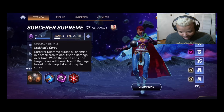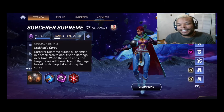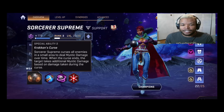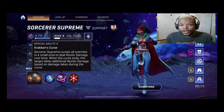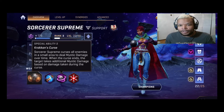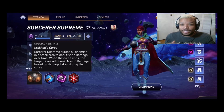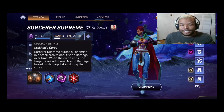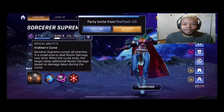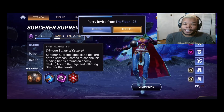Something that comes with this is Kraken's Curse. The Sorcerer Supreme curses all enemies in a small area, dealing mystic damage. When the curse ends, the target takes additional damage based on the damage taken during the curse. In layman's terms, apply this to as many people as you can — hit multiple targets — then make sure they're getting attacked, because that attack damage is amplified at the end and you'll deal more damage overall.